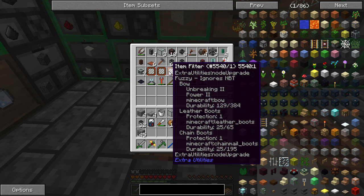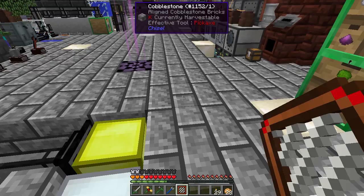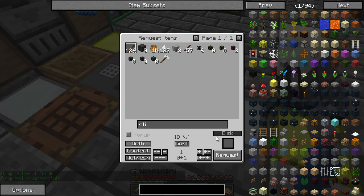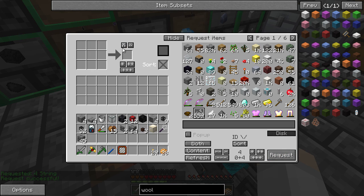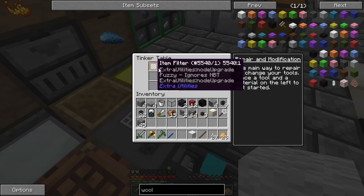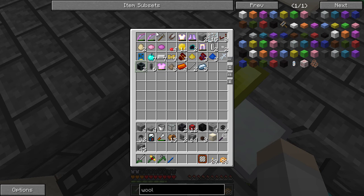So these fuzzy ones - can I clear it like this? No. These fuzzy ones just ignore NBT, but if we put a stick in here and take off the fuzzy filter, it'll ignore metadata. This is actually the one I've been wanting to use to pull all this armor and stuff out, but I don't want to pull this armor out anymore.